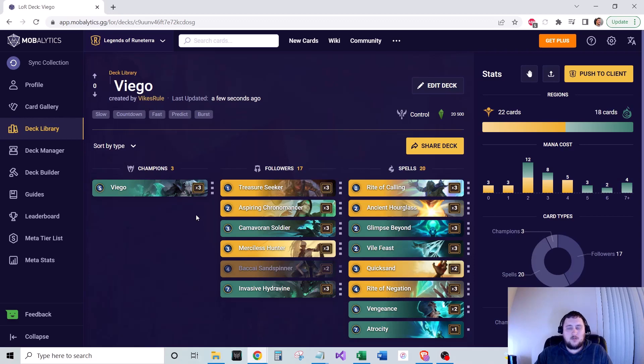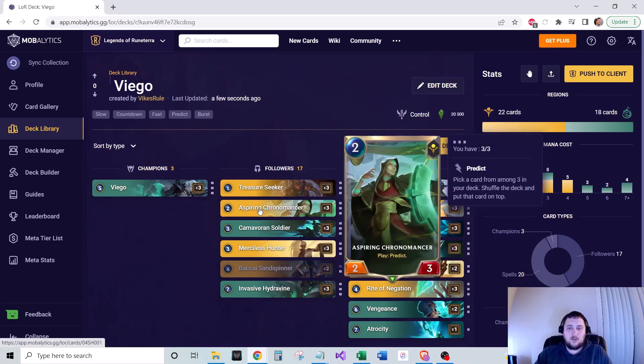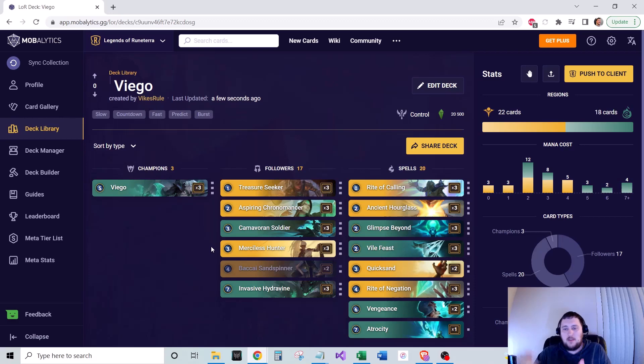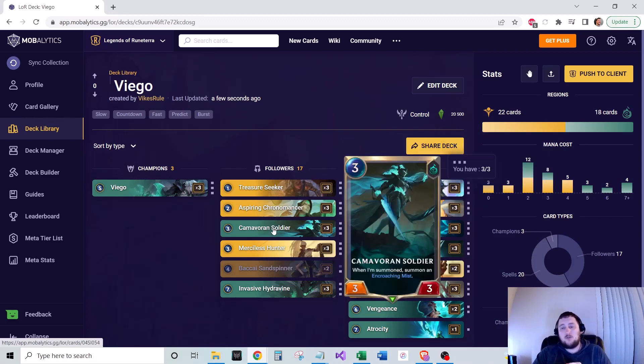For followers: we run 3 Treasure Seeker, a 1-mana 2/1 that creates Waking Sands — a 2-mana slow spell creating a 5/2 Ephemeral Attacker. That Ephemeral counts as 5 power when it dies, great for leveling Viego. We run 3 Aspiring Chronomancer, a 2-mana 2/3 with Predict on play, useful for finding Viego and other combo pieces. We also run 3 Chimervoran Soldier, a 3-mana 3/3 that buffs when an Encroaching Mist is summoned — synergizes very well in this deck.